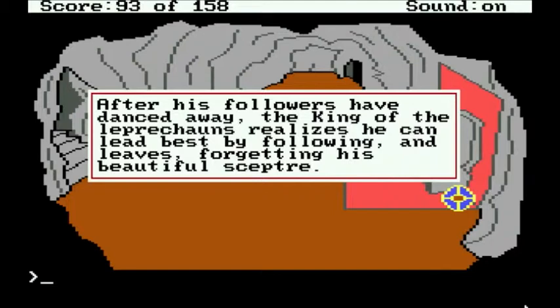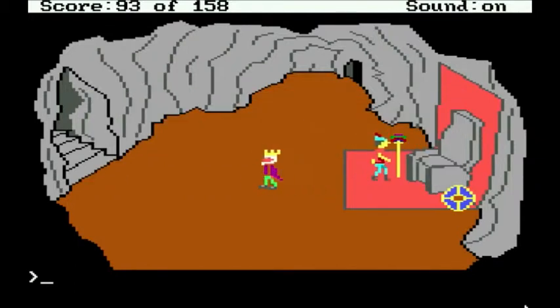After his followers have danced away, the king of the leprechauns realizes he can lead best by following, and leaves, forgetting his beautiful scepter — and the magic shield as well.